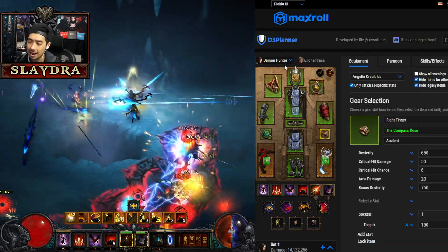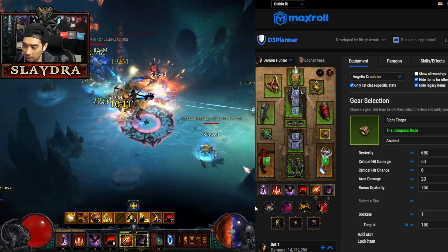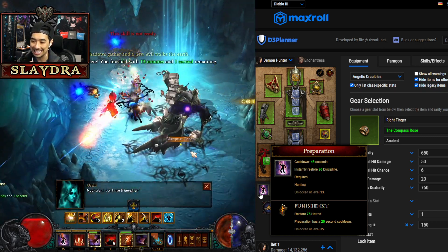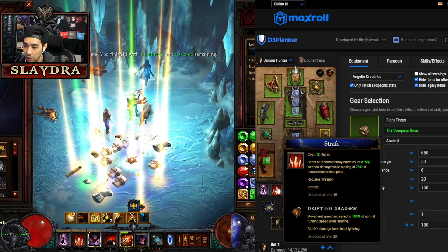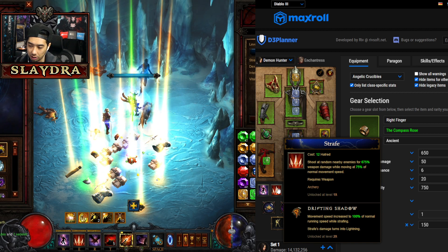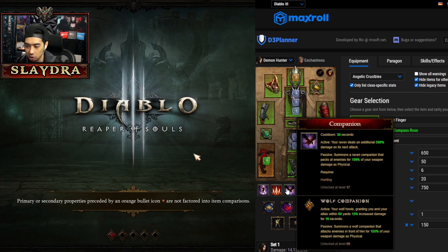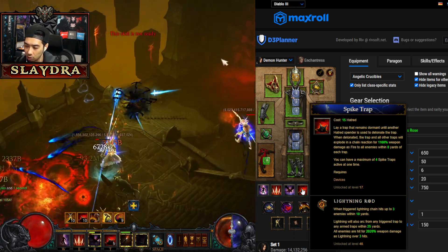There are multiple build variants, but let's go over the gameplay, skills, passives, and gear. Starting with skills: we want Preparation with Punishment to sustain our resource cost, since we'll be strafing for most of the gameplay — that gives us extra Hatred. Then we want Strafe, which activates hitting enemies and provides fast movement for efficiency. For Companion, you can run Wolf, Boar, or Bat — any combination is fine.